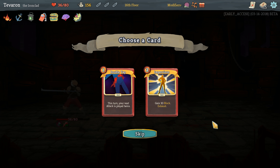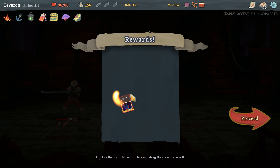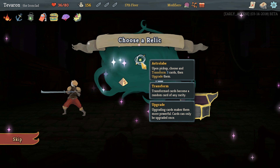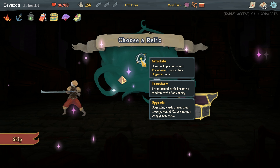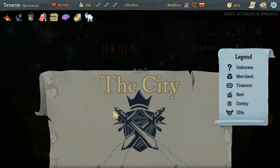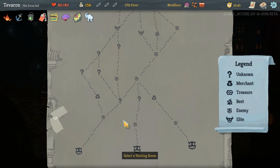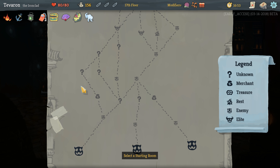Impervious, Double Tap — both of those are quite good. Wouldn't mind having a reset switch, but Double Tap is really good with our strength build, so let's take that. We can get Runic Pyramid, which is good — it can let us delay until we can cast our Demon Form. Get potions after every combat. Astrolabe is fun — choose and transform three cards, then upgrade them, but we have no idea what they'll turn into. I think I'm going to go for the potions. Hopefully the next boss does not offer us Sozu. Traveling along the left here, we can hit four elites and three campfires, also a shop — I think that's our best route.